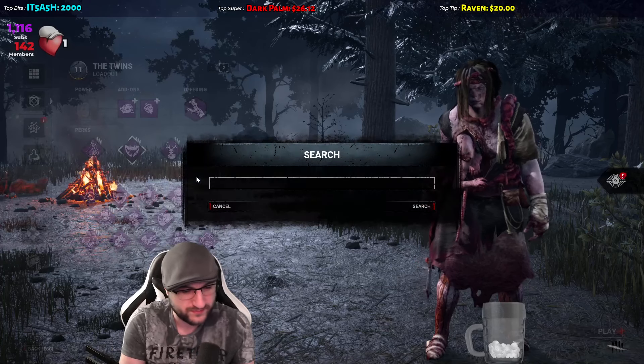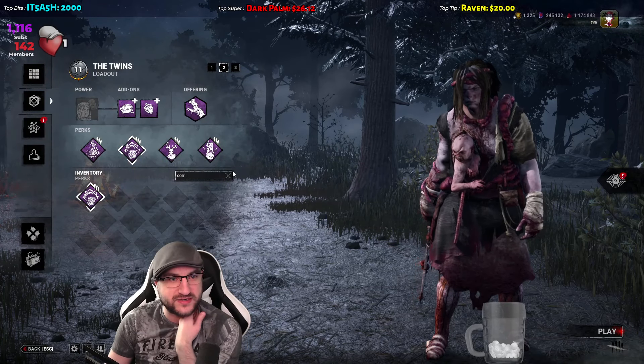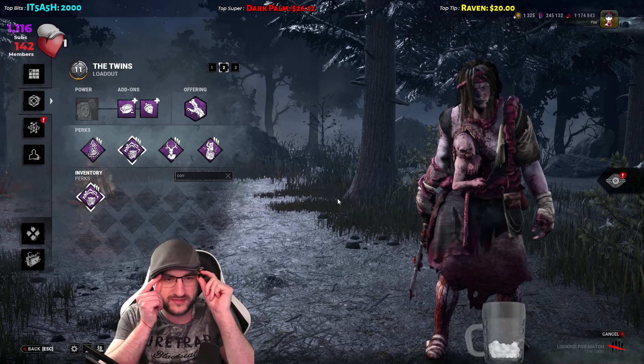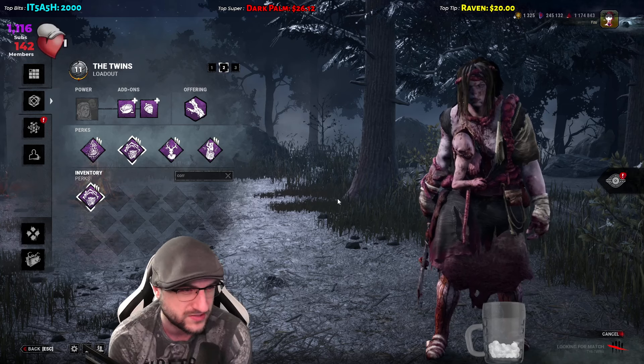I'm thinking about going Corrupt all over, just for Twins, cause she's gonna get a lot of damage at the start and I don't want them to get damage on me. So I think that's gonna be the best one — let's try that.